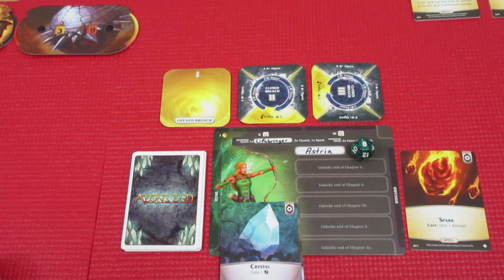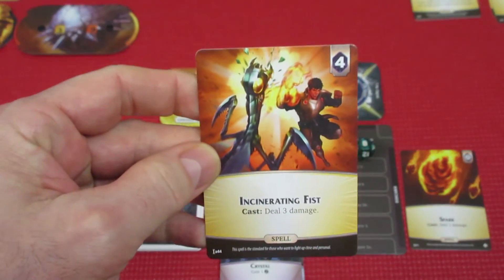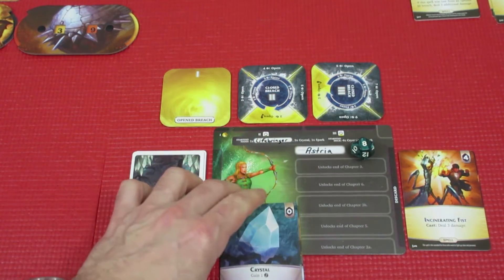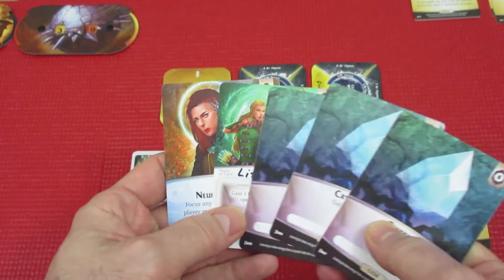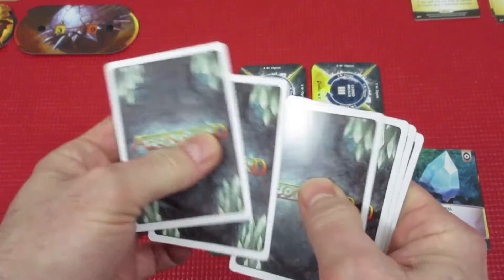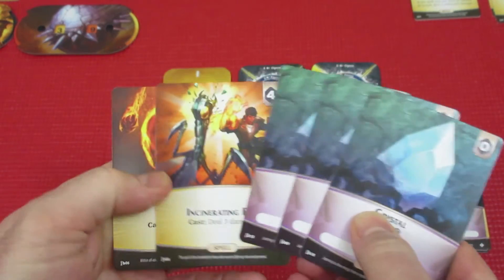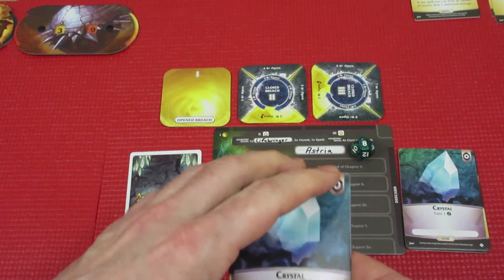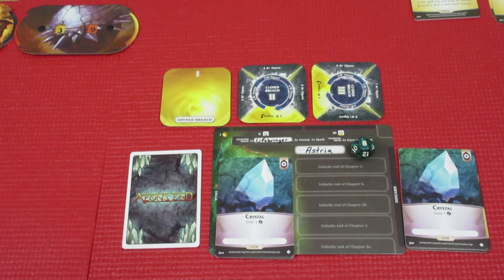With four Aether to spend, we're going to go ahead and get another Incinerating Fist for Astrea. We want to get all of her breaches open, and that concludes her turn. She puts her cards back and draws five new cards for her next hand: three Crystals, the Incinerating Fist, and a Spark. Which is good. That's Astrea's turn.